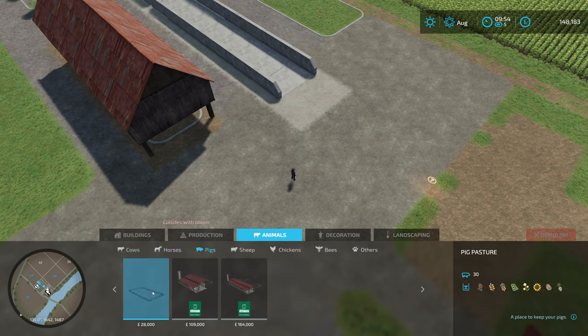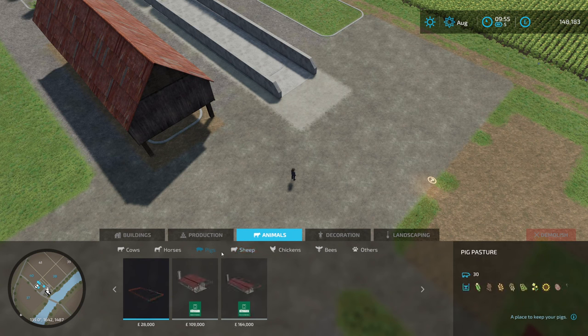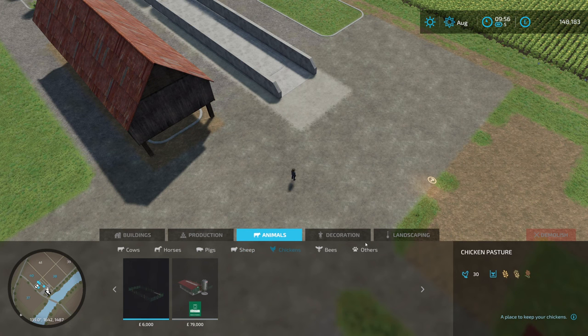Pigs are doable and they eat everything, which makes it easy, but buying pigs could be a problem and I don't know what pigs give you — probably bacon. I know sheep give you wool, it's a little bit cheaper, and they only eat grass. The big field with the potatoes will eventually become grass anyway. Chickens give eggs obviously — we could even do sheep and chickens.